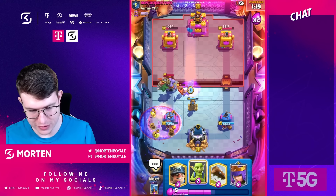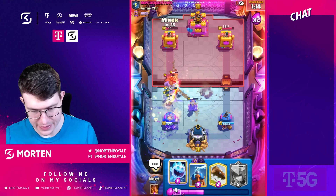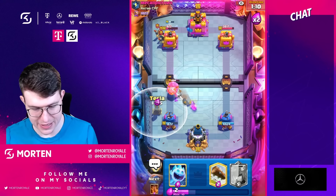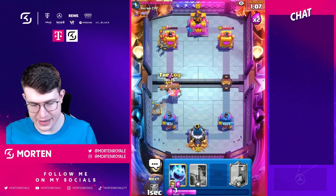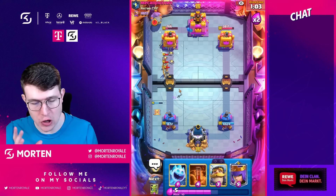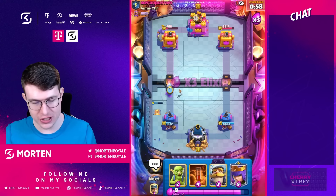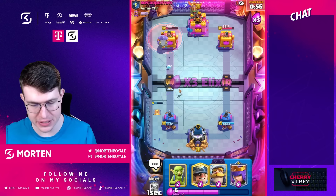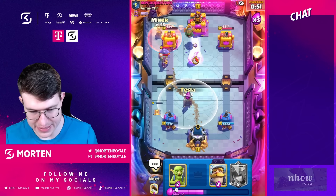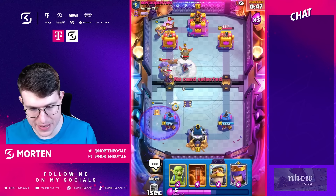Using ice split in the middle, going poison. Mining in the back — fine. He has to go for tornado offense, it's his only way of getting damage. Going next tesla and log to kill the guards, making sure tesla only takes one hit from the bowler so it stays alive. Looking really good with just one minute left to take this win.